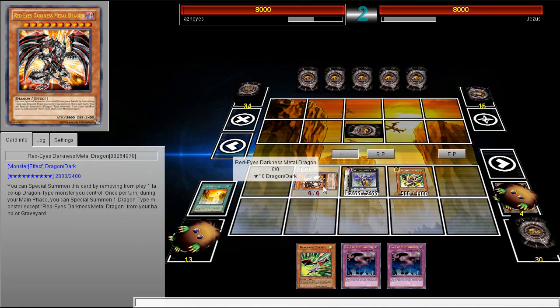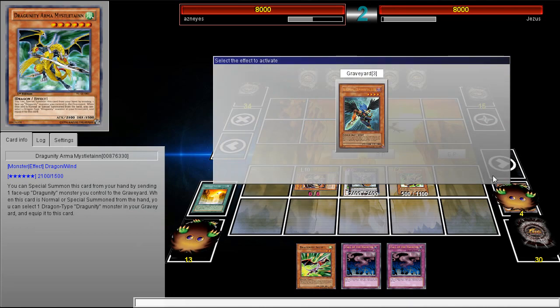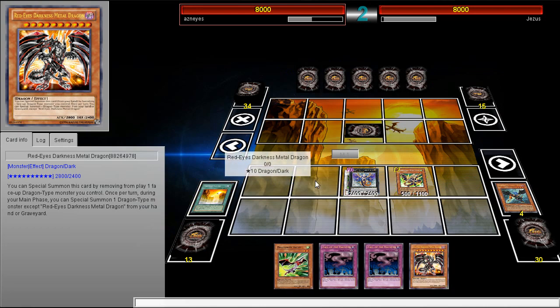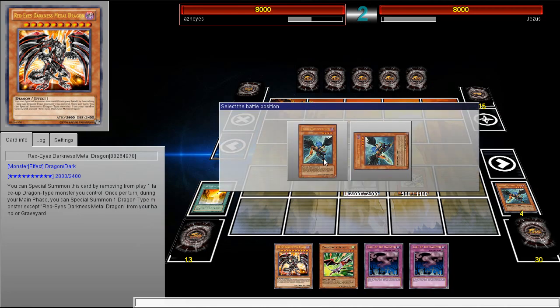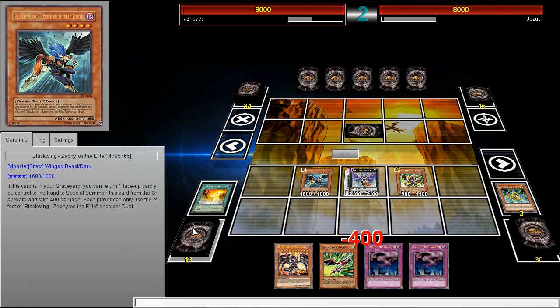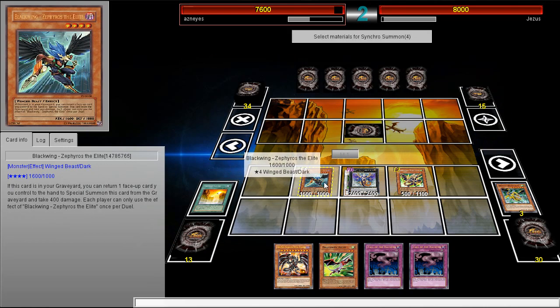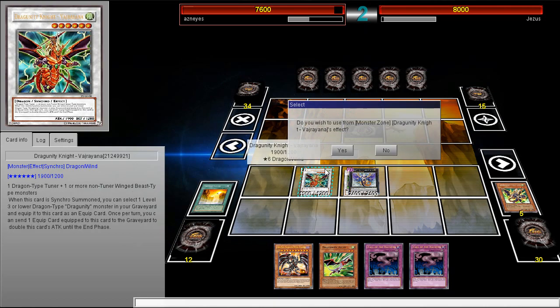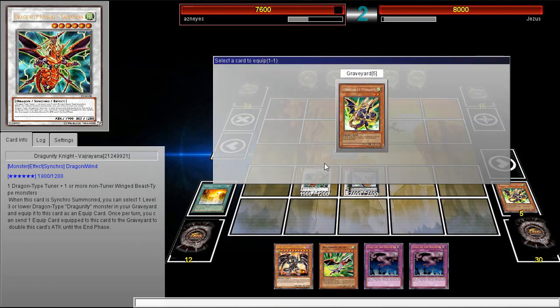Zephros — we're gonna bounce back this card and special summon Zephros. We took some damage there. And then we can make Fajrayana again.